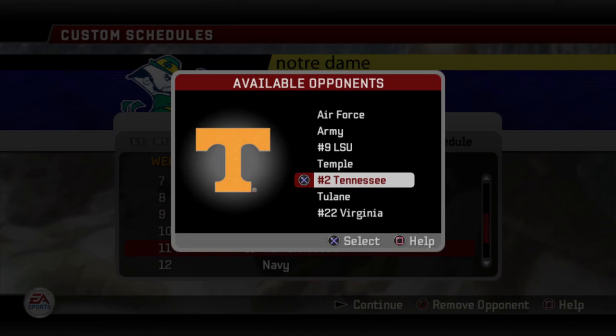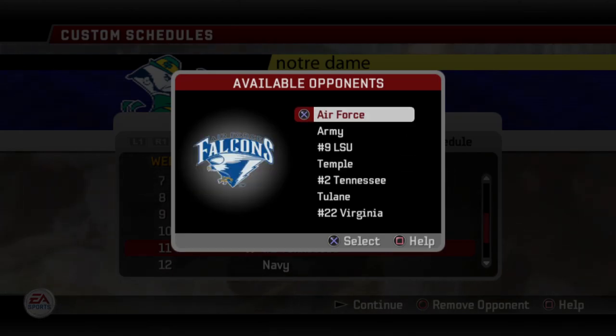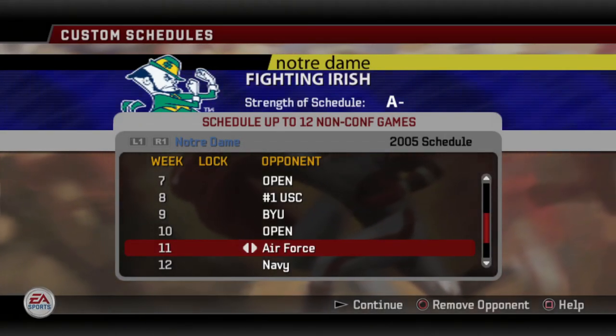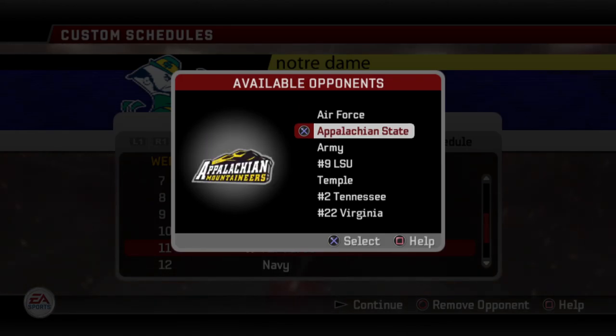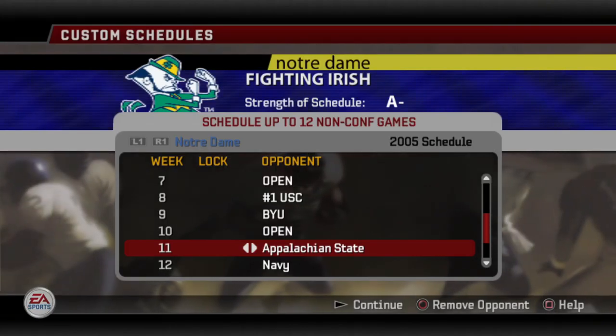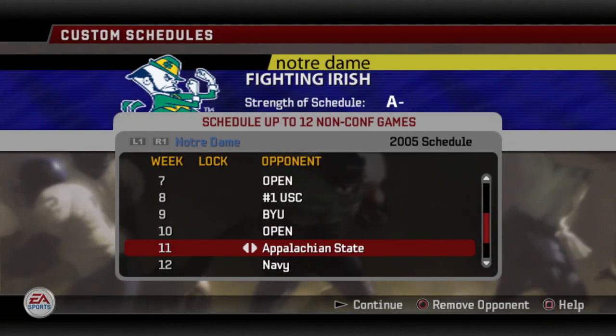What you can do is select any of these other teams and just play around with them and see what happens. Say I select Air Force. I want to select them again and I notice Appalachian State is on the options list. So let's select them and see what else pops up.